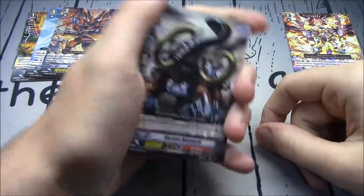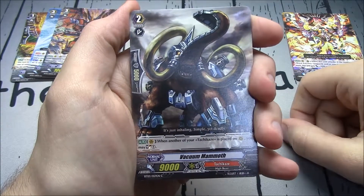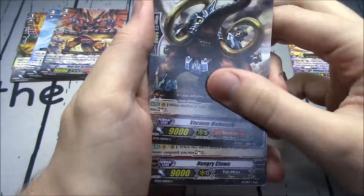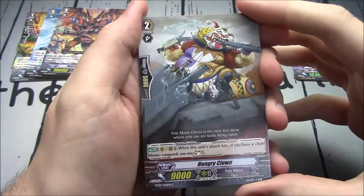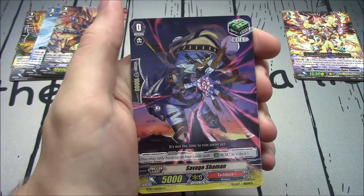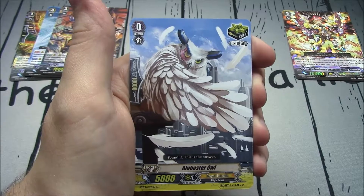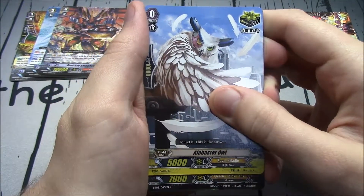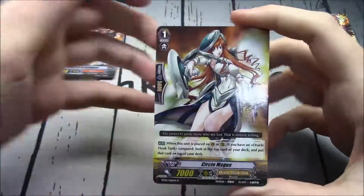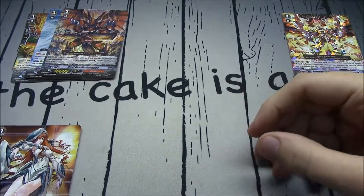We have four packs, four higher rarity cards. Vacuum Mammoth, Grade 2 Tachikaze, 9K — when another of your Tachikaze is placed on rear guard, you may Soul Charge 1. Hungry Clown, Grade 2, 9K Pale Moon — when this unit's attack hits with a Pale Moon Vanguard, you may Soul Charge 1. Savage Shaman heal trigger, and a critical trigger too. And we're finally calming down to a Single R from OTT — Circle Magus: when this unit is placed on Vanguard or rear guard with an OTT Vanguard, look at the top card of your deck and put it back.